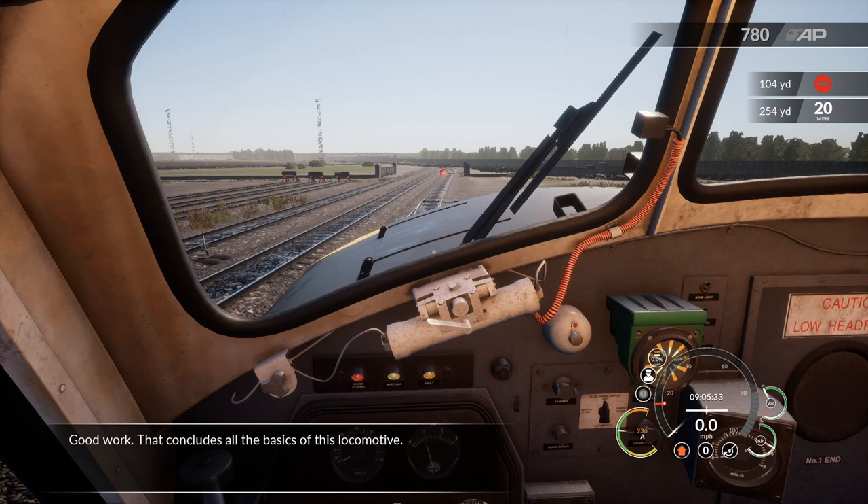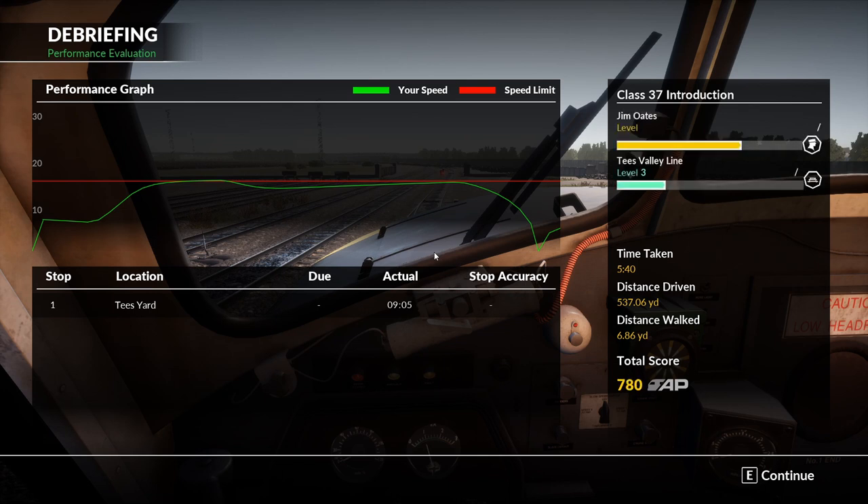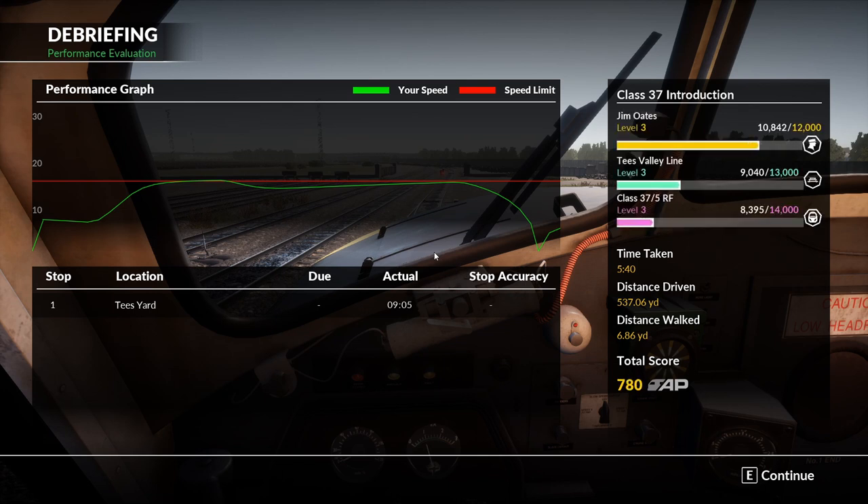Good work — that concludes all the basics of this locomotive. It's a very simple tutorial: getting the engine started, releasing the brakes, applying the brakes. As you can see, I'm at level three because I've run through this so many times just to get everything up and running. The simulator isn't difficult, but learning where all the controls are is the challenge. While doing the tutorial I was actually applying the brakes instead of letting them off. I'm using a program called SimuCheck, with all the brakes set to switches, the reverser set to the joystick, and the throttle set to a joystick. So I'm still learning all that.